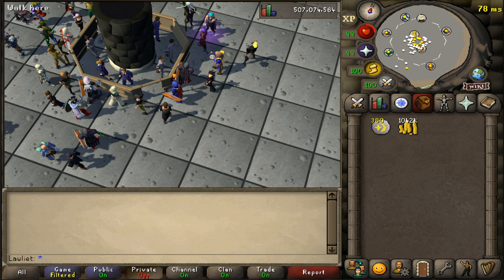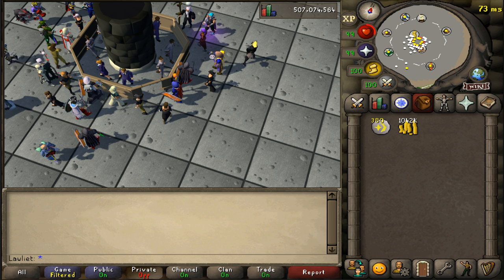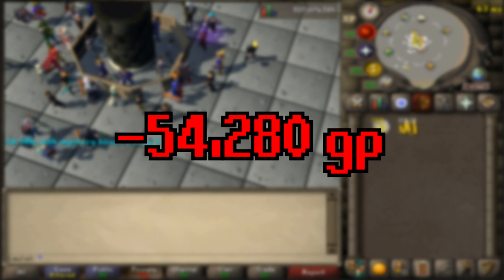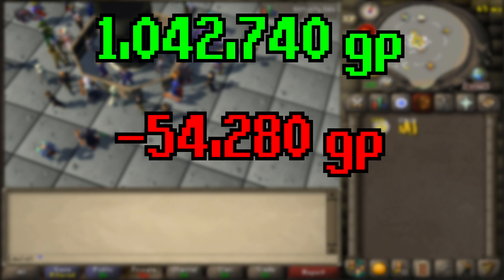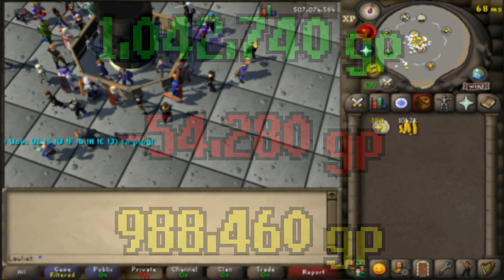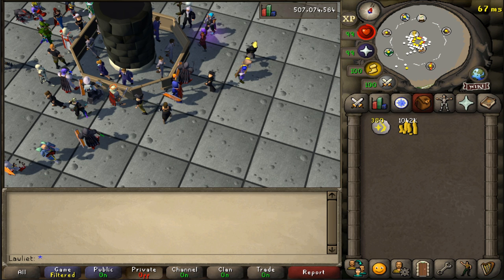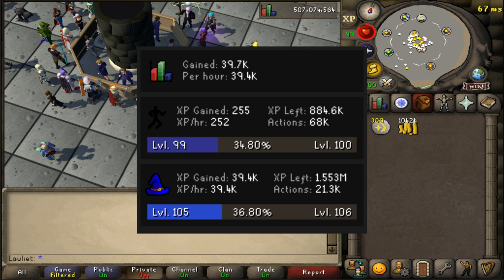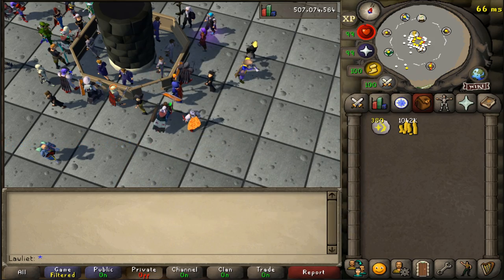Now that we've sold off the fire orbs, let's calculate the total profit we got from this one hour. The total cost of supplies — which was the antidotes, the cosmic runes, and the orbs — was 54,280 GP. Subtracting that from the money we made, which was 1,042,740 GP, that gives us a grand total profit of 988,460 GP. So almost a mil an hour doing this money maker — definitely more than what I expected. The wiki actually said it was 600K, but these prices are always changing and we did get lucky with the actively traded price being higher than the market price. So just make sure you do a price check before you attempt a money maker like this.